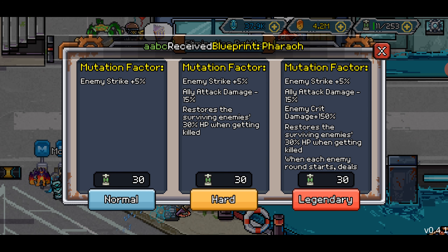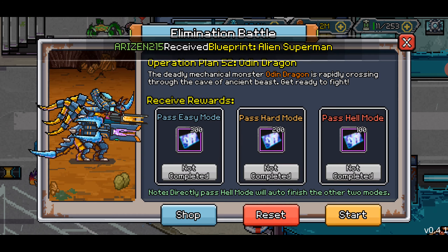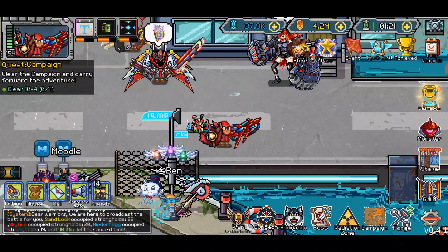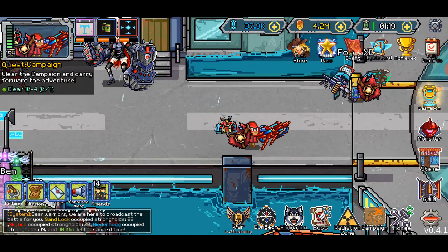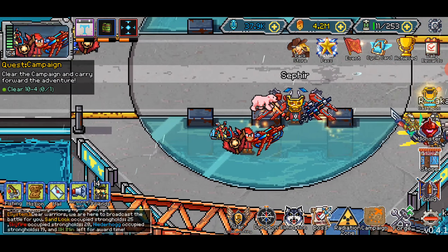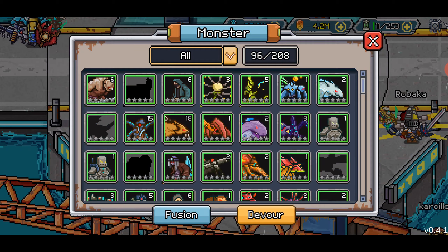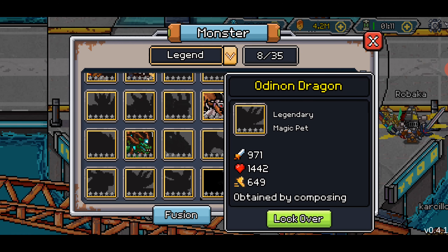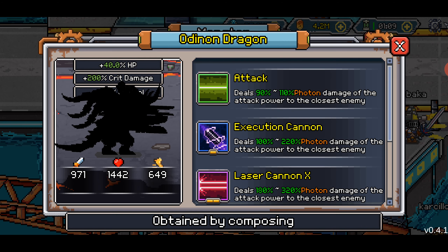Enemy strike plus 5, ally attack damage minus 15. Enemy crit plus 150, restores surviving enemies' hit points when they get killed to 30%. When each enemy round starts, deals 120% of attack damage to random ally. I thought this used to attack two allies, but I could just be hallucinating, because this is going to be rough. This is going to be bad.